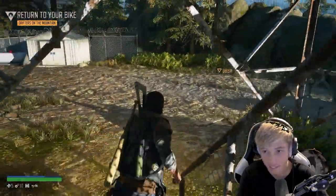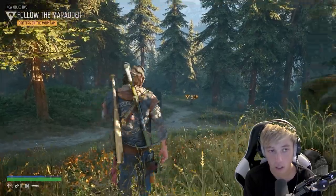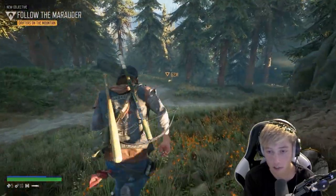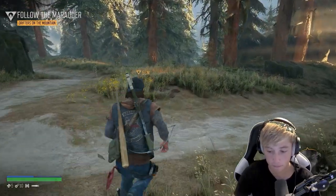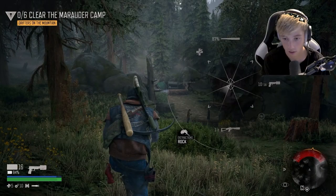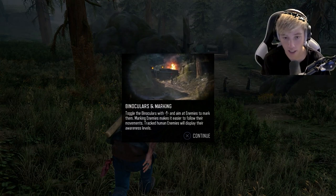Boozer, are you awake? Follow the marauder. What's up? I just saw someone sneaking around the safe house. What's he doing? No idea — I'm gonna follow him, see if there's more where he came from. Let's follow him. Let's get a rock — maybe we could distract somebody. Binoculars and marking: toggle the binoculars with up, and aim at the enemies to mark them.